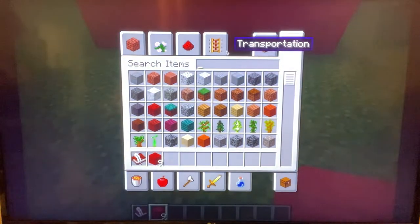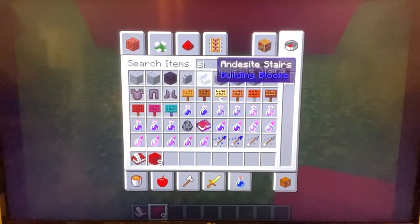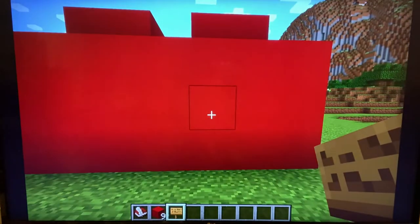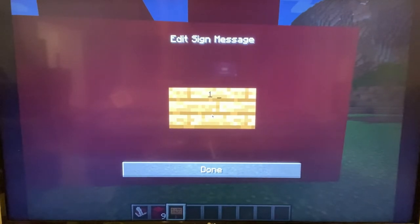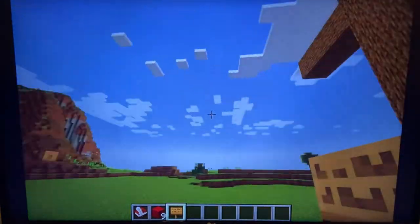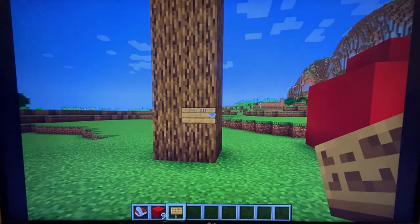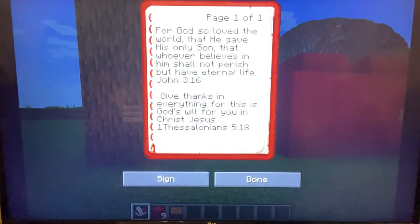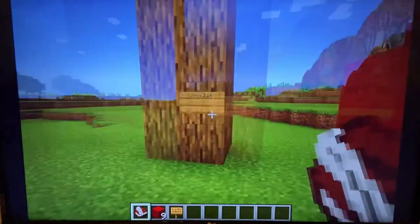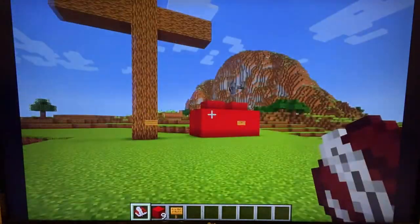So we're going to get our sign — there it is, our oak sign. Number three over here, and first Thessalonians 5:18. All right, so there is our thing. We are just getting started. We have the cross from the first episode — 'For God so loved the world that he gave his only son, that whoever believes in him shall not perish but have eternal life.' John 3:16 and First Thessalonians 5:18.